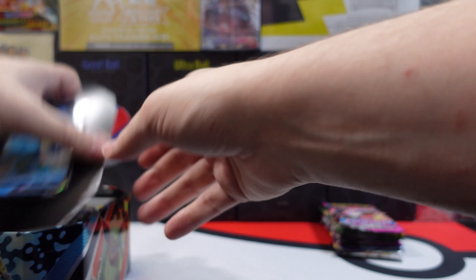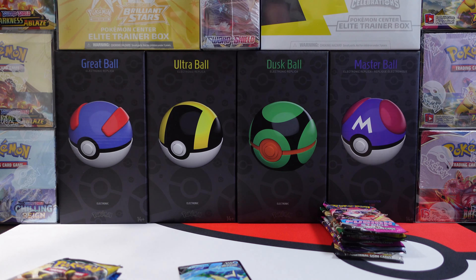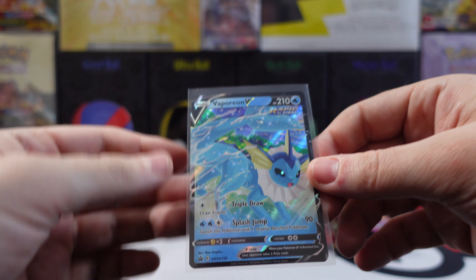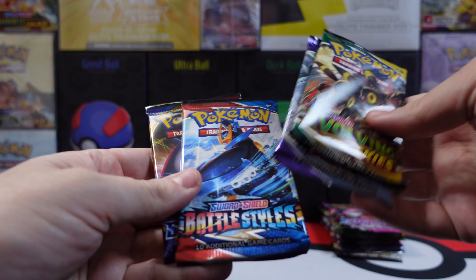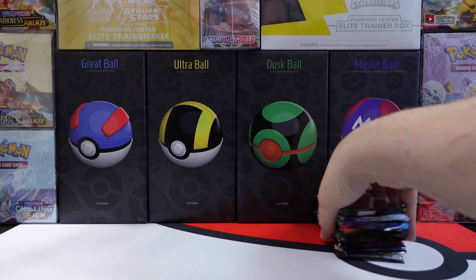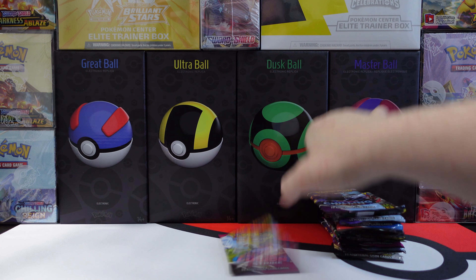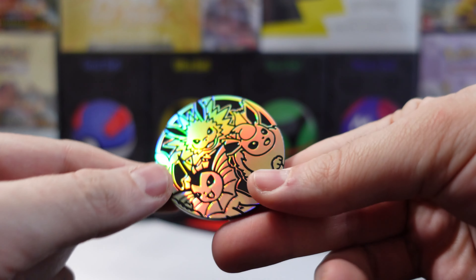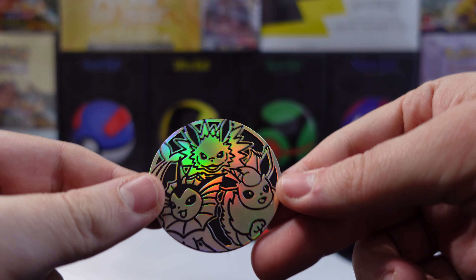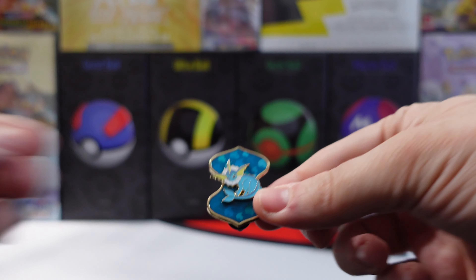Now let's open this up. The other Vaporeon V alternate art — it comes with Evolving Skies, Chilling Reign, Battle Styles, and Sword and Shield. I'm also going to throw in a Fusion Strike and Chilling Reign that I had laying around. And as you saw, it also came with a Jumbo Flareon, Vaporeon, and Jolteon coin.